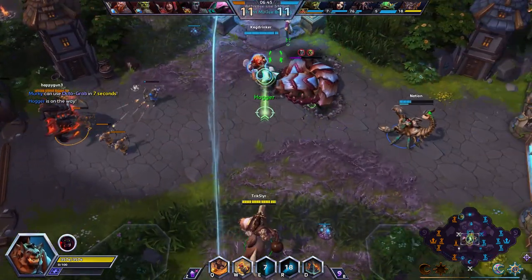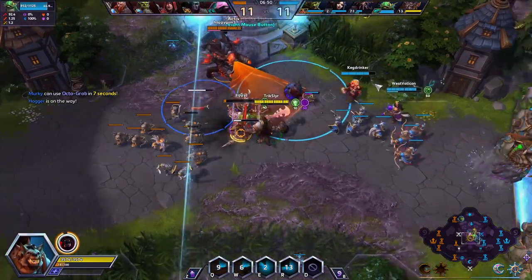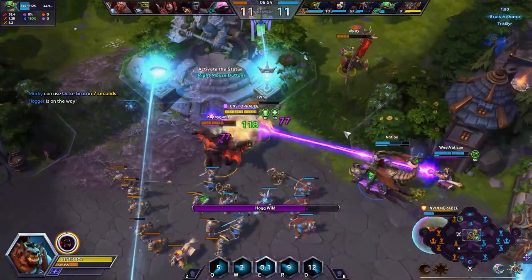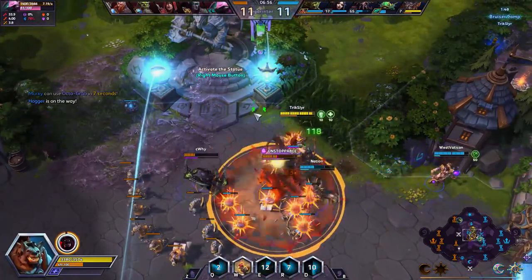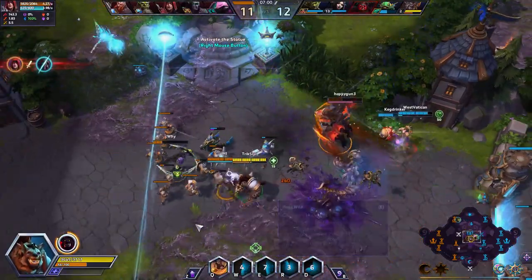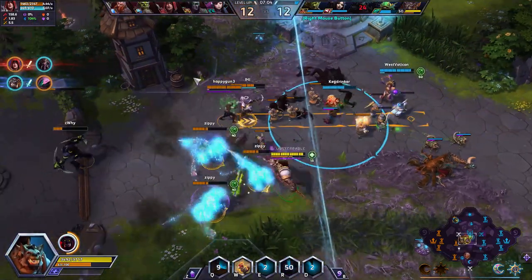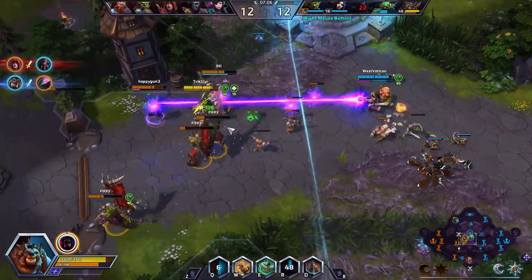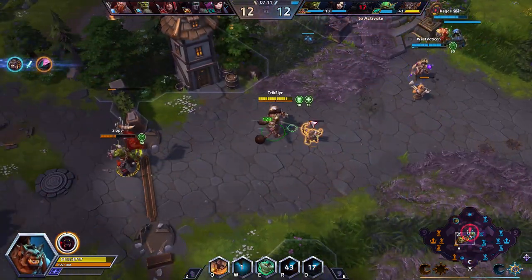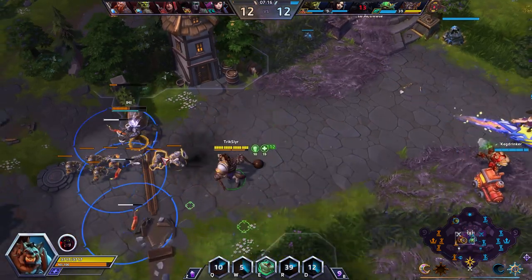Looks like we have a gank here on the right side. I'll drop a Q here and try to position it to get a knockback. My job as Hogger is to always apply pressure to the back line, make sure no major CC hits me if possible, and drop bombs to be really annoying. I'll go ahead and all in - pop my R so I get some healing, drop my D so I get some healing as well, and now they're all running away from me. Pretty strong.